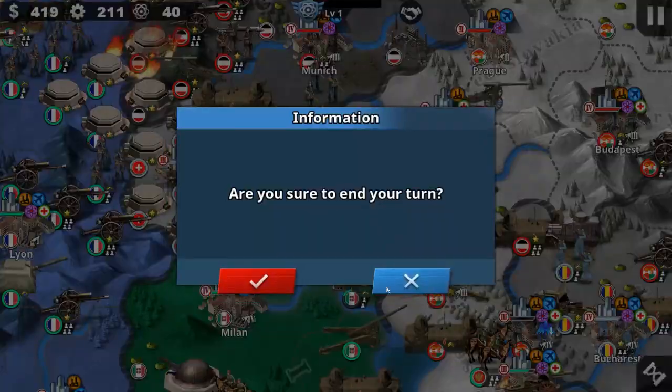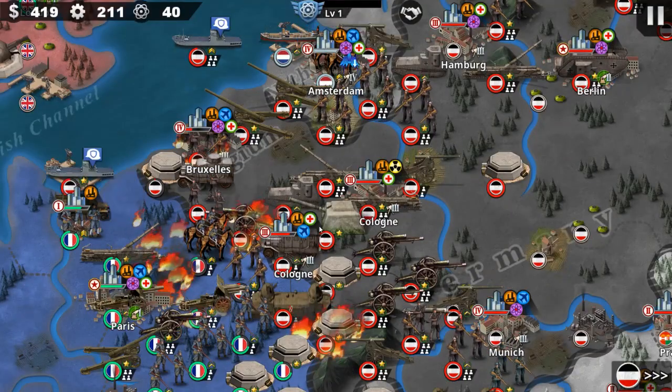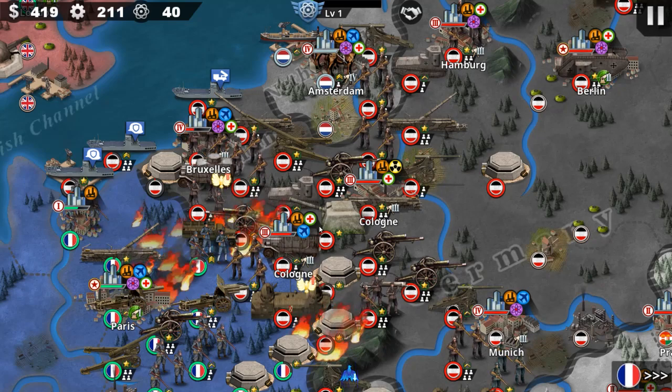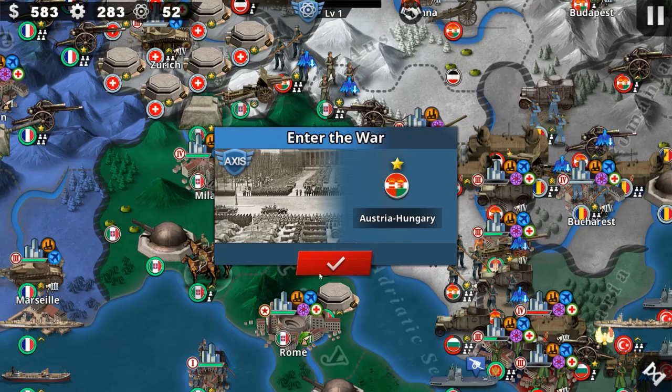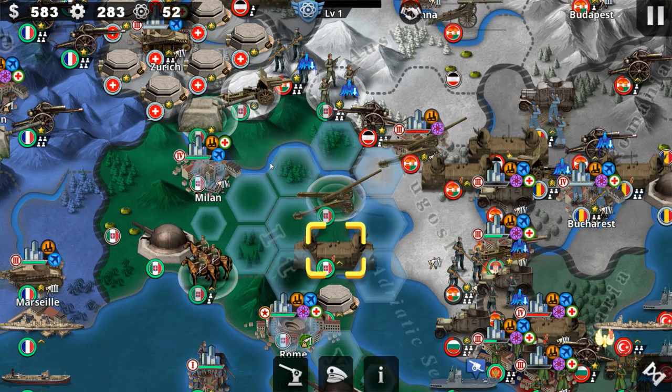I'm not really a fan of what Easy Tech has been doing. Even though European War 6: 1914 is fun and good, it should be considered a World War One game, which they didn't call it — they call it 1914. It's not fully functional in terms of World War One, but it is functional within the European War 6 franchise as the 1914 installment.